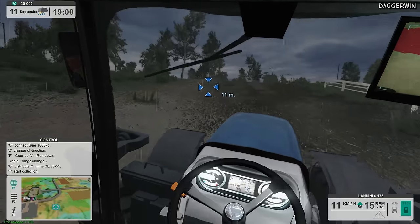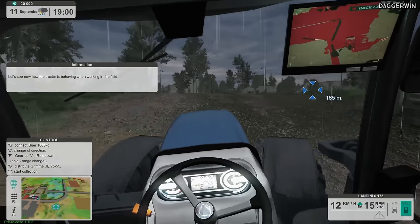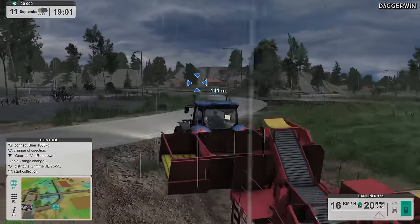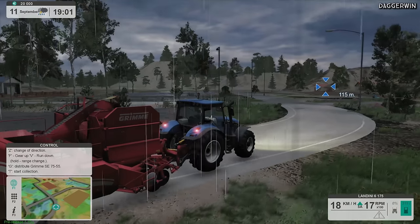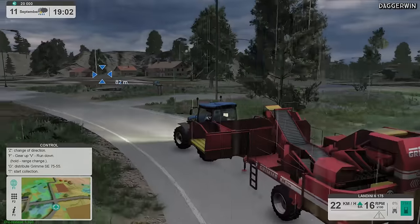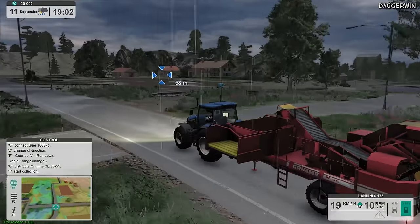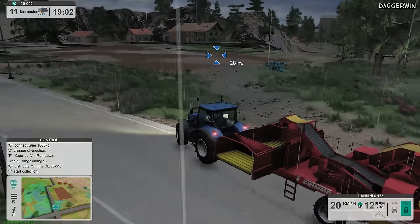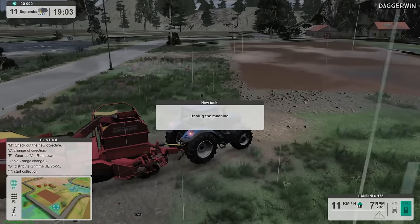Let's see how the tractor is behaving when working in the field. Is this a potato harvester or a sugar beet harvester? Whatever it is, we're about to use it. I don't think we do need the front weight actually. We're changing the range — we're in 6C which might be a bit too high, we'll go with 6B. Not many crops in here — unplug the machine.